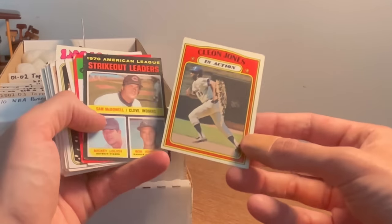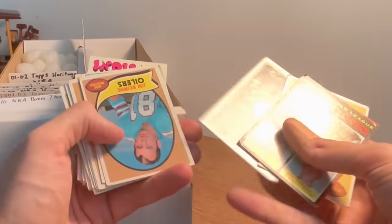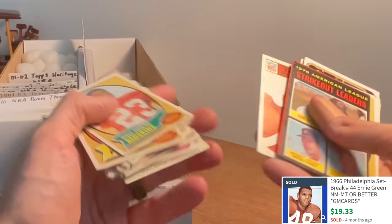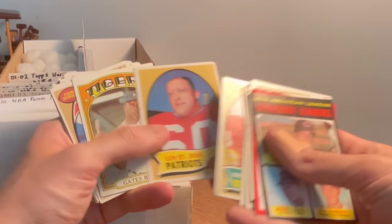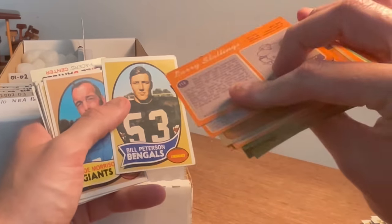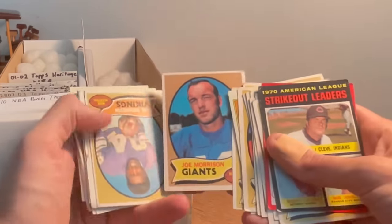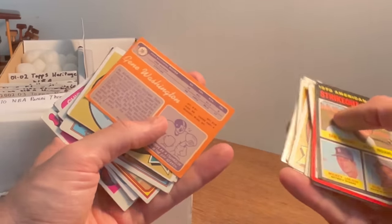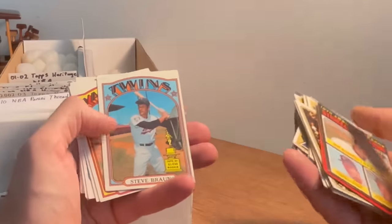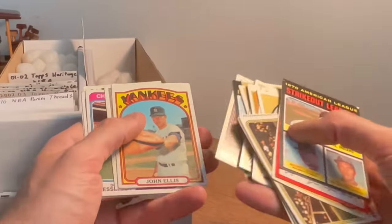Let's get back to the unboxing. Cleon Jones in action — let's go! Jim Turner. Manny Sanguian. Jim Bernie, Paul Blair — nice! Matt Snell. Brigg Owens — nice card there. And St. John Brown. Larry Stallings. Oh, there we go — Bill Peters. Unfortunately that Larry Stallings card had a chunk out of it. Joe Morrison. Gene Washington. 1972 Rookie Stars Dodgers — you can roast me in the comment section about that. Steve Braun all-star rookie card — nice, cool card there, actually really good shape outside of a couple small imperfections on those two corners. John Ellis.